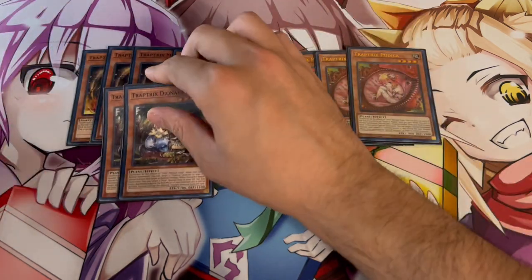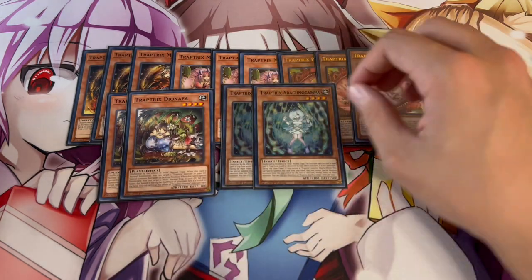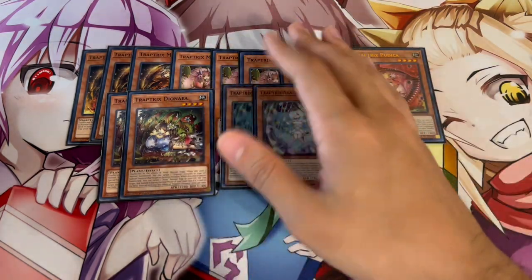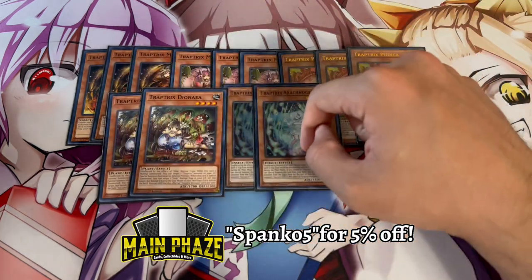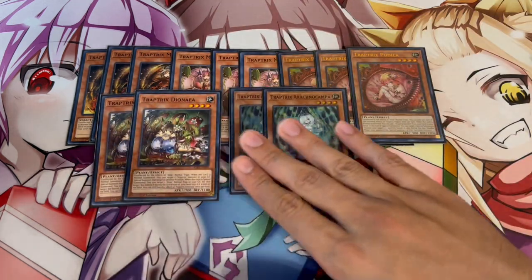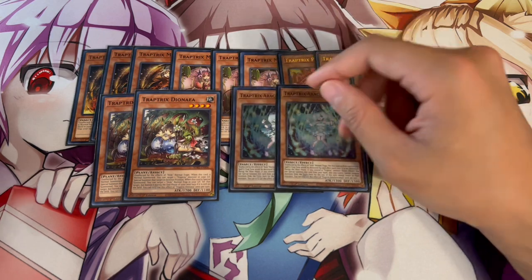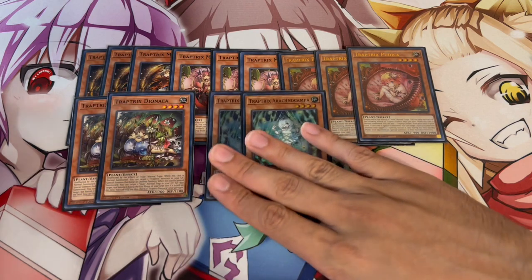We're also playing two Diania and two Arachno Campa. The reason we're only playing two of these is because they are more or less mid to late game cards that need other cards to combo with. Diania is a card you'll be pulling out of your deck a lot during combos — playing two means if you draw one, you'll always have one in the deck for your combo. Arachno Campa is an extender you can special summon if you control a Trap Trick monster, and it protects your back row from being destroyed once, which is really powerful.